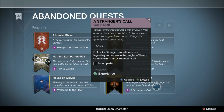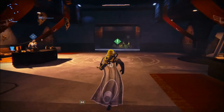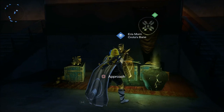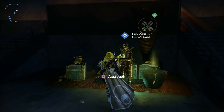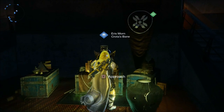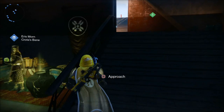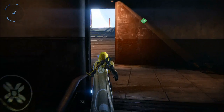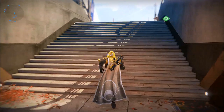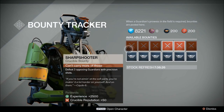Another thing I want to quickly point out is that Eris Morn's location has been moved. She's no longer outside where she used to be. Instead, she's inside near the Crucible Quartermaster and the Crucible Handler. Eris' original bounties have been retired as her focus shifts from Crota to Oryx. You can earn reputation with Eris by killing bosses in the Crota's End raid or through new methods to be discovered in the Taken King. Her reputation requirements for each rank have been adjusted to be faster, and her reputation will no longer be capped at rank 4. Instead, it will allow players to receive reward packages for rank increases, and you will also earn rewards by continuing to level up your Crota's Bane reputation.